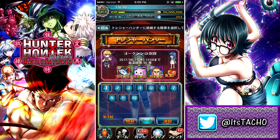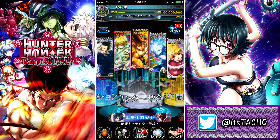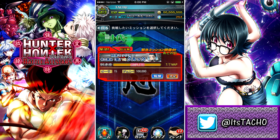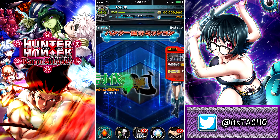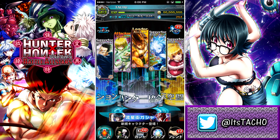Moving on to treasure hunt — we have the same treasure hunt from last week. If you still need to farm some stuff, this is not a bad one because it's really easy and the drop rates are very good. For Hunter Association stuff, there's nothing really new — the Cluck mission is here but I've already done it, and I'm sure most of you have probably done it as well.